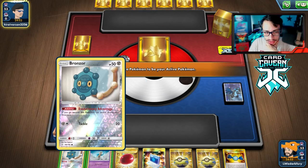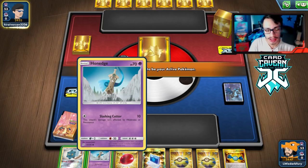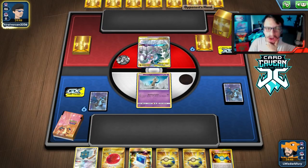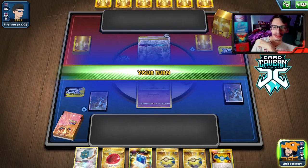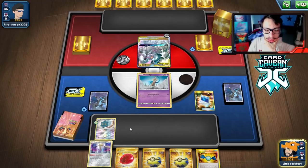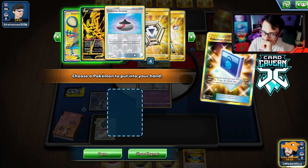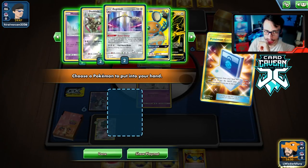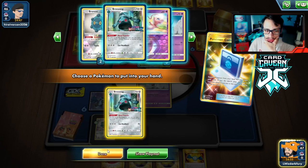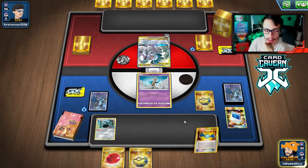Hey guys, we're going to try this deck out one more time — hopefully not against another ADP deck, because the less ADP I play against, the better my mental health. We win the coin flip and get to go first. We're playing against what looks like Buzzmosa — possibly Mewtwo Rillaboom. We start Honedge, bench Bronzor, and look for Zacian.